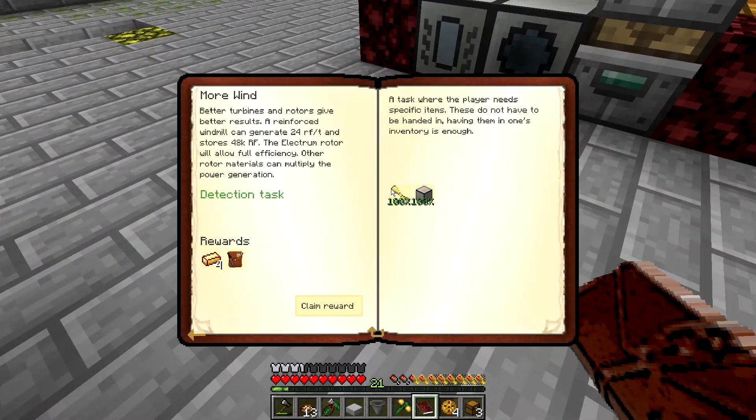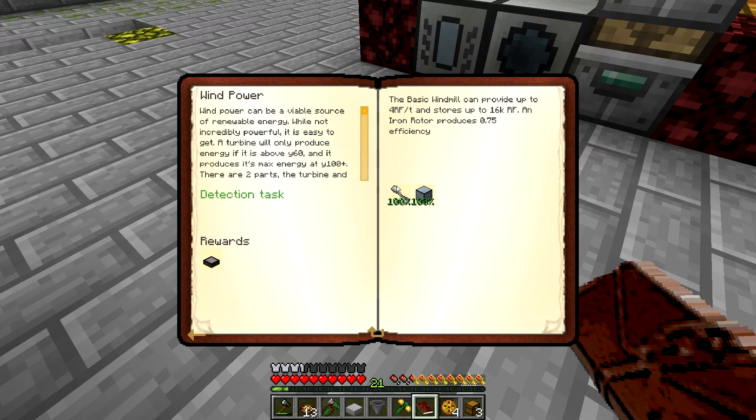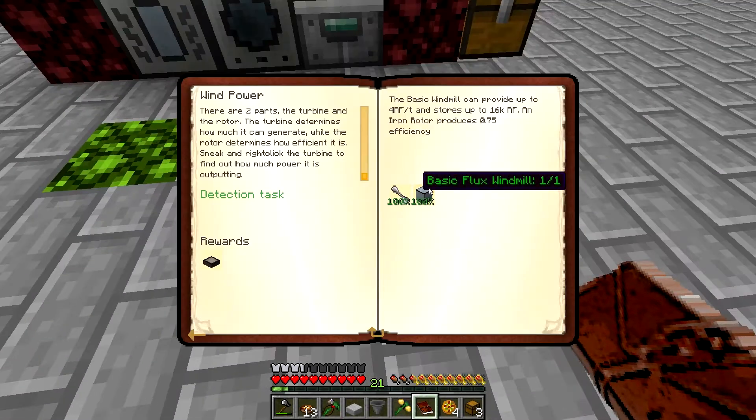There are two parts: the turbine and the basic fluxed windmill. The turbine determines how much it can generate, while the rotor determines how efficient it is. I'm not going to place these in the world, just because I know somebody who watches my videos had some issues with this and I don't want to corrupt my game file. So I'm not going to worry about wind power for right now. The basic windmill produces 4 RF per tick, so not nearly as good.